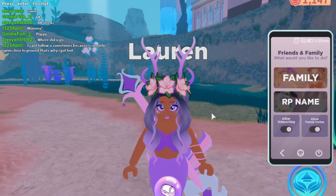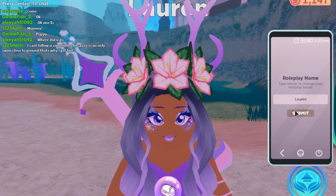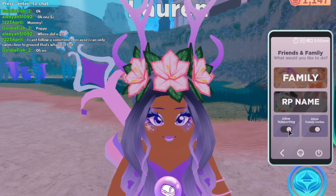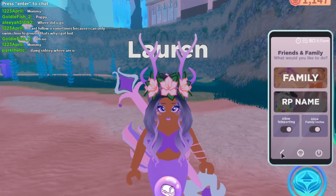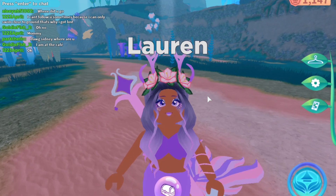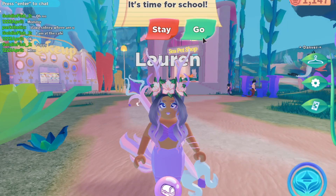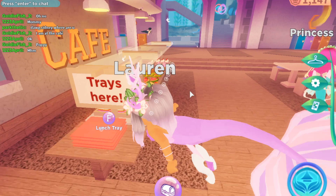There's also the roleplay feature. Something else I didn't show you is that you guys could have little families. You could change your roleplay name — mine is Lauren. You could allow teleporting so your family could teleport to you, and you could allow family invites. You could actually even change how your character appears — if you go to the closet, you could choose between baby, teenager, and all of those different options if you'd like to roleplay as a child.